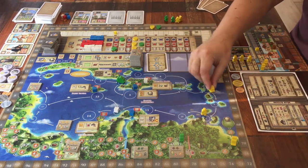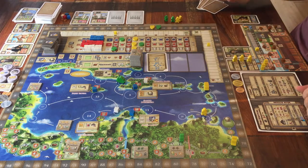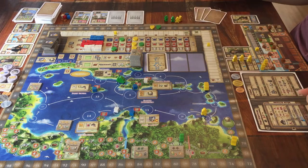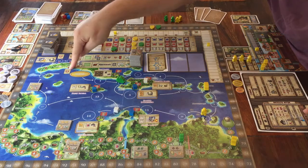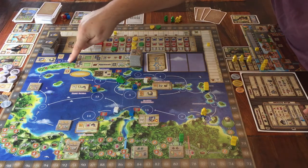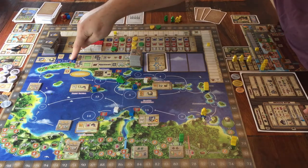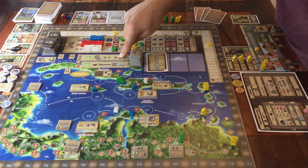When it's your turn, you move your boat, then do actions, then refill your hand back up to 4 cards. If at any point someone's boat reaches this space — or this space in round 4 — you stop and do a little scoring before going back to start. And when the game is over, there's a last bonus scoring for some extra points.